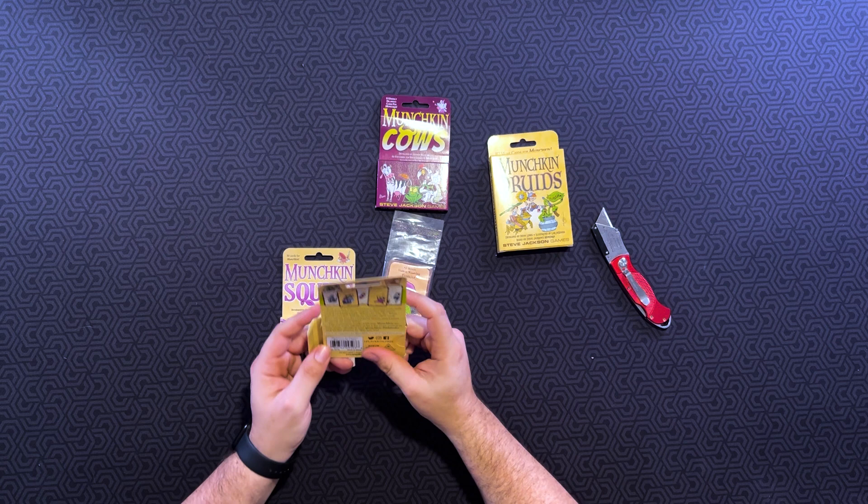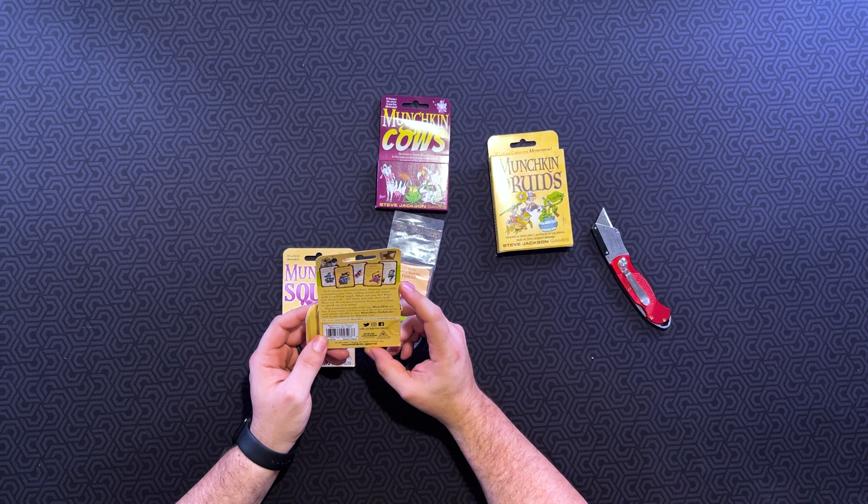Evil witches are everywhere, souring your milk, corrupting your files, sailing across the moon with a cackling laugh. What can you do? What you always do — kill them and take their stuff. Here are 30 witchy monsters, items, and curses to spook up your game. This expansion works with any Munchkin set. But if you want witches to be more central in your game, shuffle it into Munchkin Pathfinder and let the players be witches too. I do not own Munchkin Pathfinder, though I do like the Pathfinder roleplaying system — I've played 1st edition, never played 2nd edition. I own way too many other Munchkin versions, but not the Pathfinder ones.